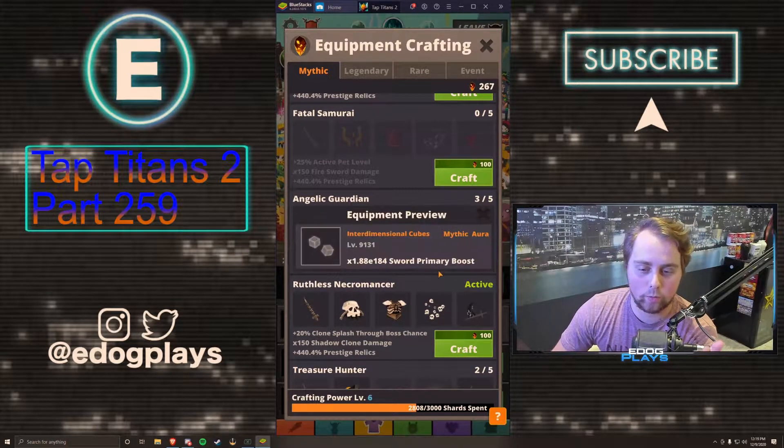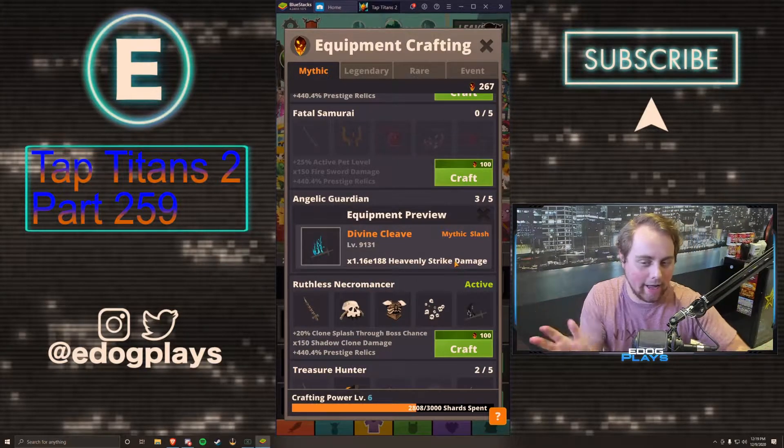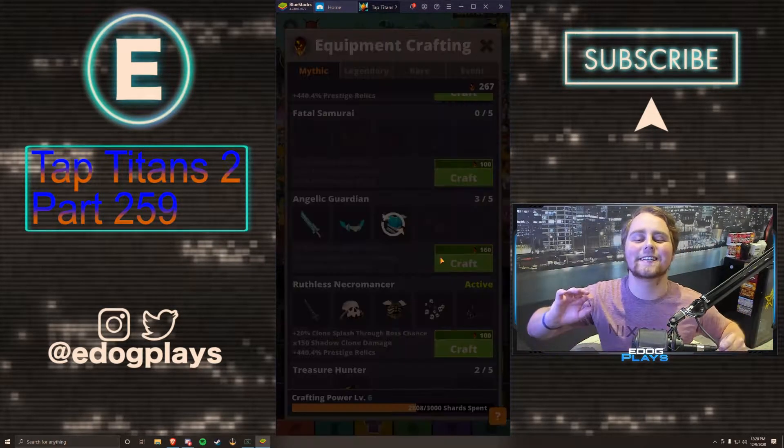Out of the two pieces here, we have a sword primary boost, which I would use, and we have a heavenly strike damage, which I obviously wouldn't use — I'm not a heavenly strike build. So I'm really hoping right now for the mythic aura.